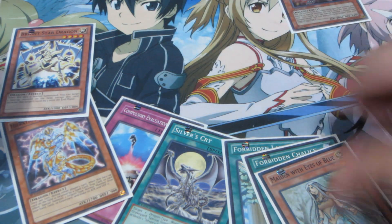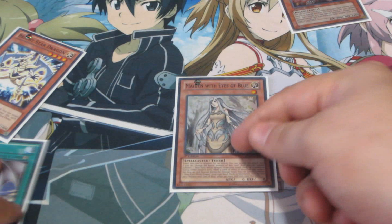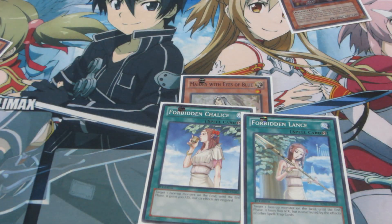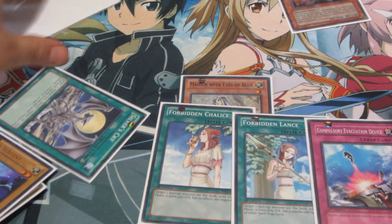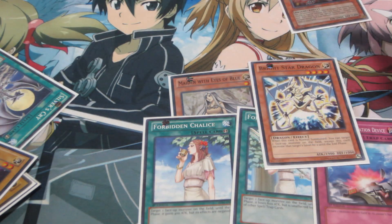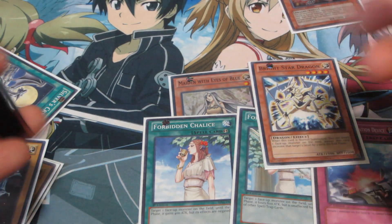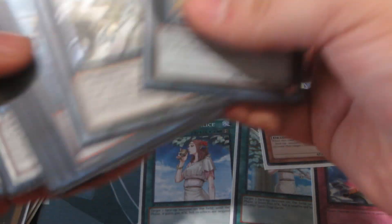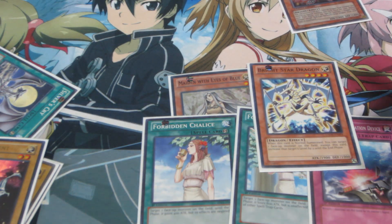I'm going to mention every single one of these cards, so bear with me. I'm going to go over Maiden's effect again with the triggering. You can use Forbidden Chalice or Forbidden Lance. Or if you really want to get Saki, you can use Compulse or even a Book of Moon. You can even use Bright Star — she raises two levels, making her level three, and gives you access to level seven. Or if you have Blue-Eyes on the field, you can easily go into this guy right here. You can go Star Eater and just go control the board.